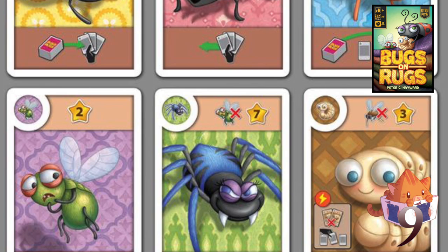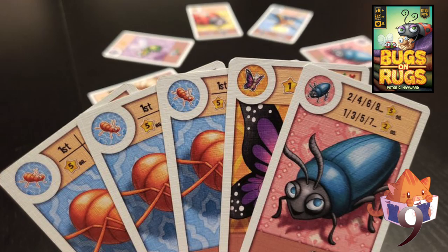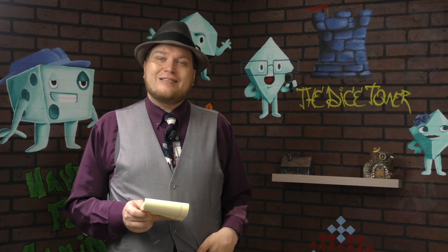Number nine is Bugs on Rugs. I just reviewed this one recently. It's a kind of drafting game where you're collecting sets of bugs, and the bugs also do various things. I like drafting games and I like trying to collect sets. Each bug does something different. It especially works well with kids, as you will notice many of the games in this list do.